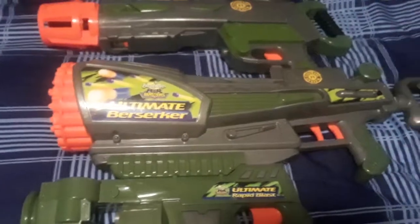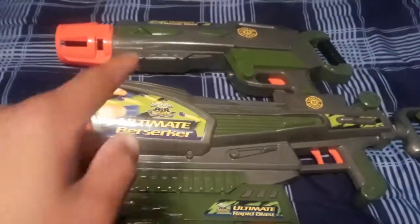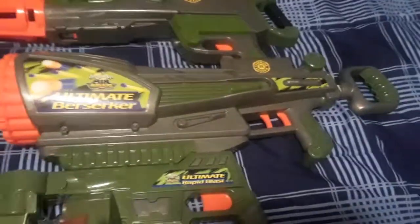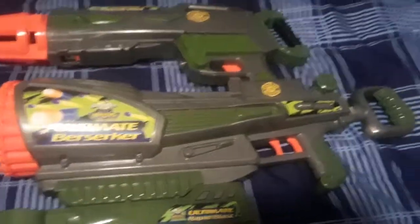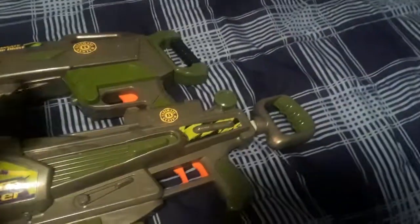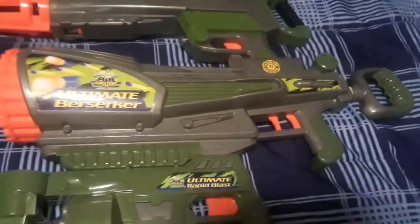Originally you could connect the Rapid Blast into the Missile Blast, and then have your Snipe Blast on top. But you can also hook up your Rapid Blast to the Berserker, and hook up your Missile Blast also to the Berserker. So both of those are hooked up to the Berserker, and the Berserker works just fine.